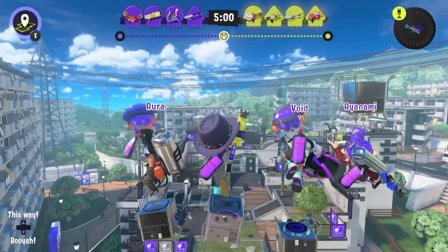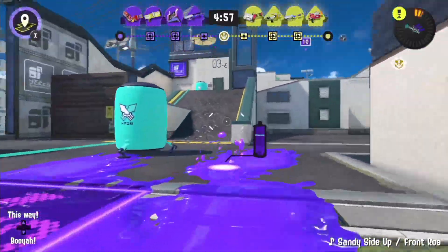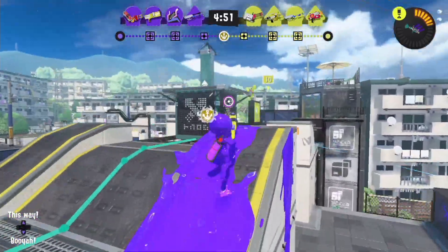They sure want V-Splash dead, don't they? Patch notes for version 3.0 have just dropped, and from the looks of it, there ain't much to say. Besides informing us about the new stuff they added, the devs didn't change too much at all about the main sub and special weapons, but regardless, these changes seem quite interesting. Let's check them out.